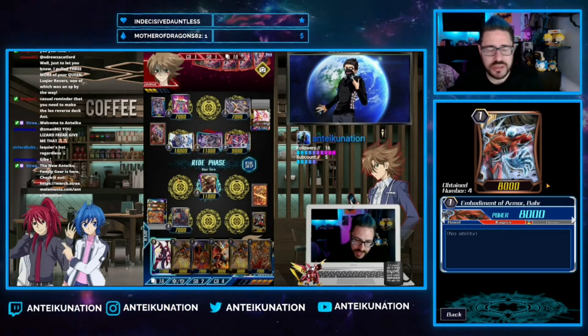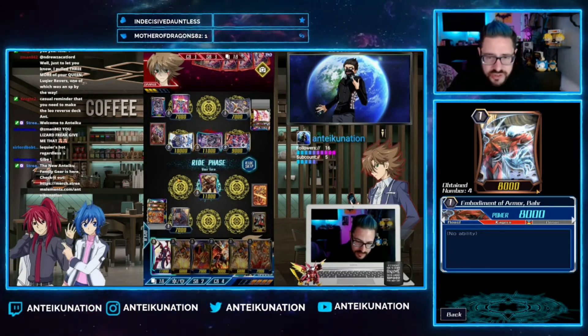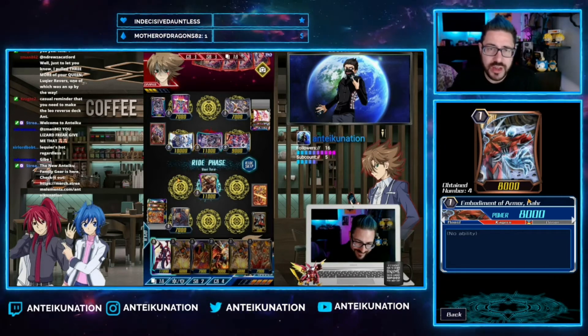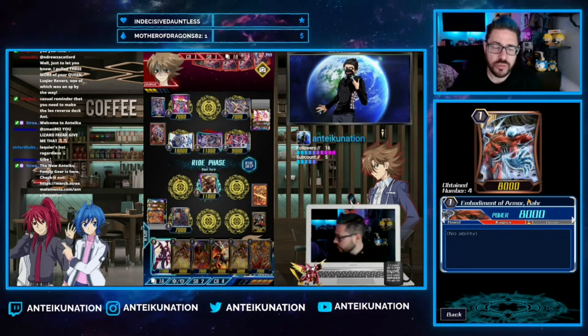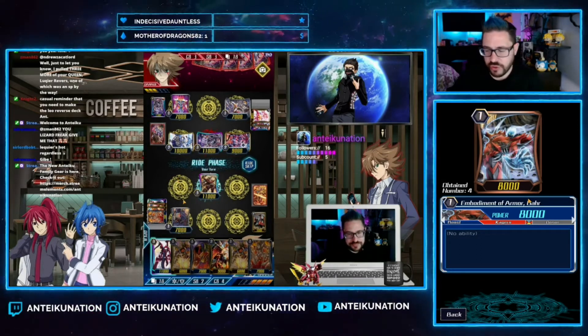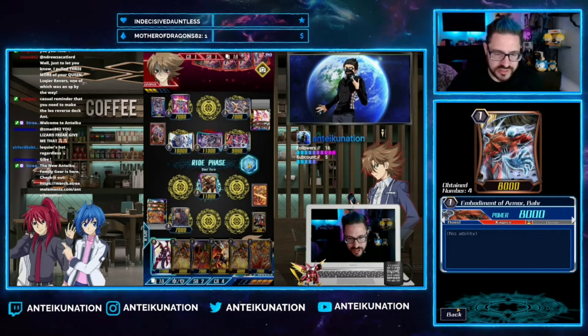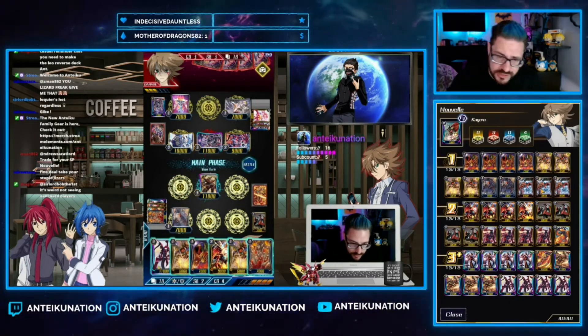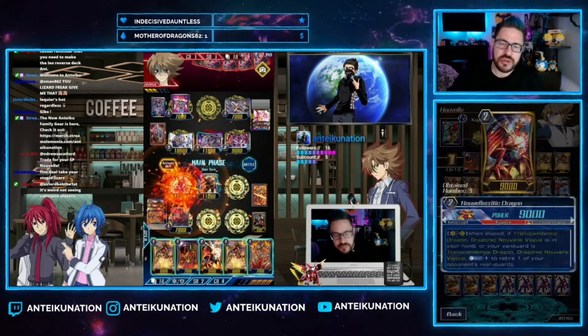We are running three copies of Embodiment of Armor Bahr — an 8K vanilla with no ability. He's just an 8K beat stick. He feels good on turn one if you have to ride him, because when they're attacking you on those defensive turns you can actually hit numbers they can't reach, preventing you from taking more damage than necessary. He's also a very good booster.